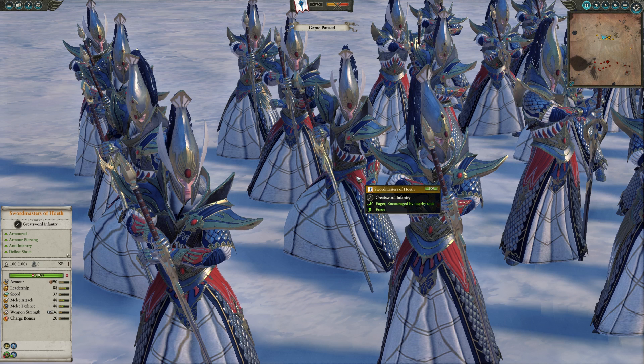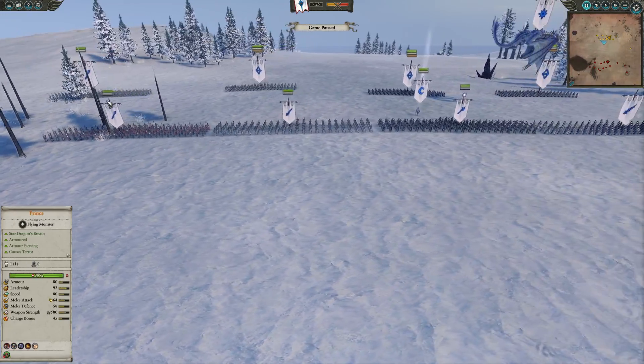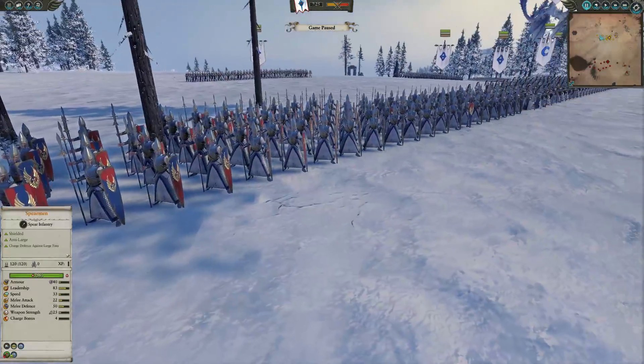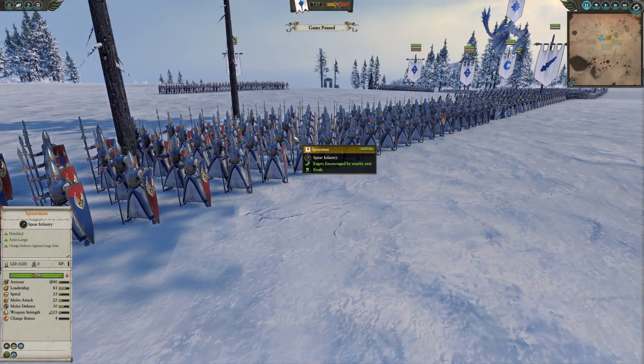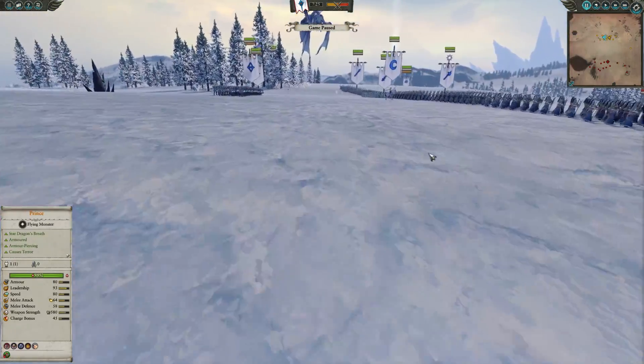Deflect Shots does give them some ranged defense, useful when fighting off against the goblin firing line with the Rusty Errs and some Night Goblin Archers, so it really allows you to defend against that. Both units are flanked again with two additional units of Spearmen - a really good all-around standard fighting unit.